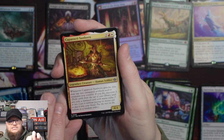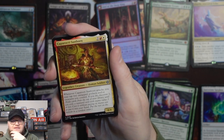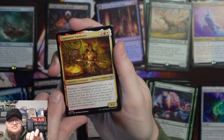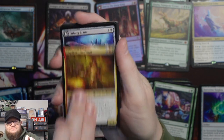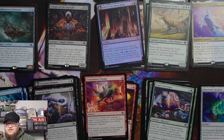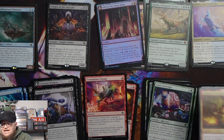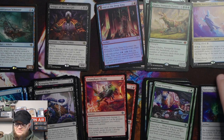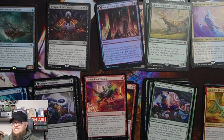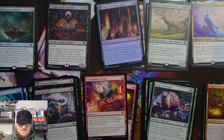Caprockti Sunborn is a legendary creature. It was Boros and I got excited, but then it didn't really work as a Dino Commander. Let me fix this real quick, put a couple of these in the wrong spot. So yeah, I never got the Boros Dino Commander that I wanted.